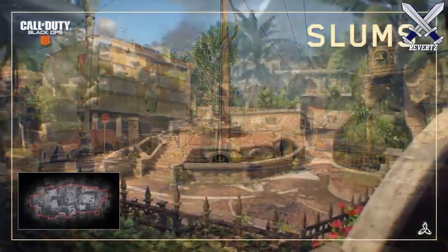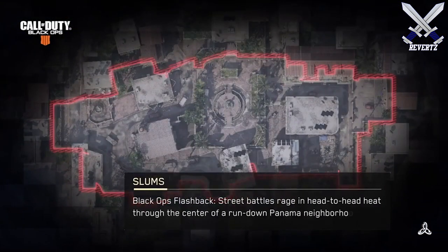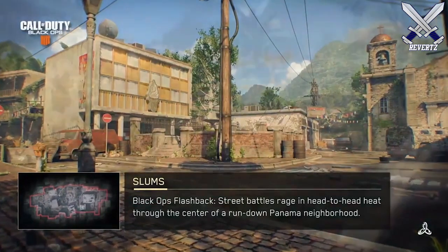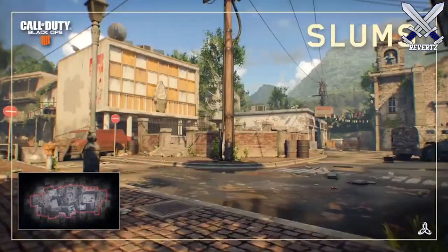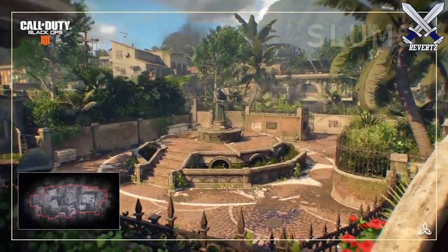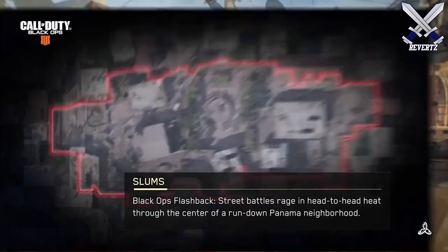Moving on to the four remastered maps — the first is arguably one of the best maps for Call of Duty competitive and it's called Slums. Slums is set in a rundown Panama neighborhood. The map flow is very good and for some reason Slums was just one of those maps where I was always able to have a good game on. I'm not sure if it will make its way back into the competitive rotation, but I wouldn't be surprised if it does. A lot of the comp fans really enjoy playing on this map.